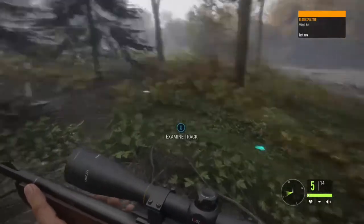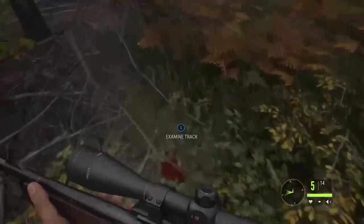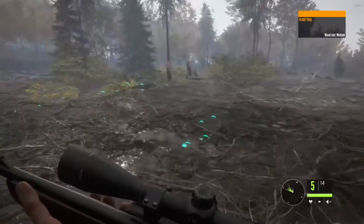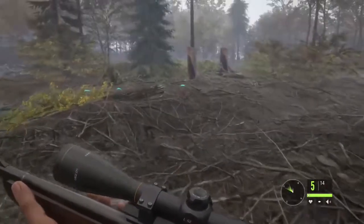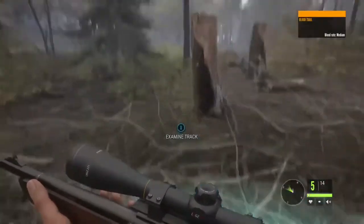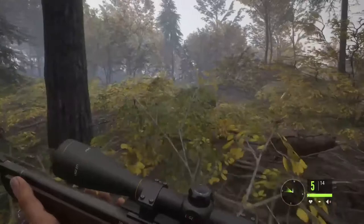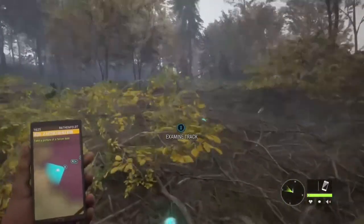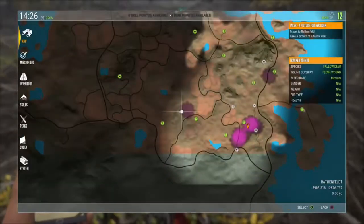Another tip while I'm tracking this animal down is how to identify if you've killed one from a distance. If you took a shot and you're not sure if you killed it, use the hunting pressure. Bring up your map or your phone, and hunting pressure shows as a purple splodge on the map. It appears from where you took the shot, not where the animal dies. So as you can see, there's a purple splodge where I took the shot, which means that animal died and it's worth tracking down.